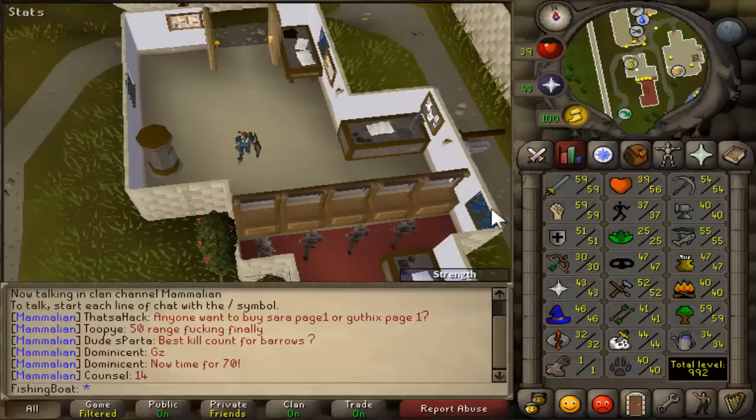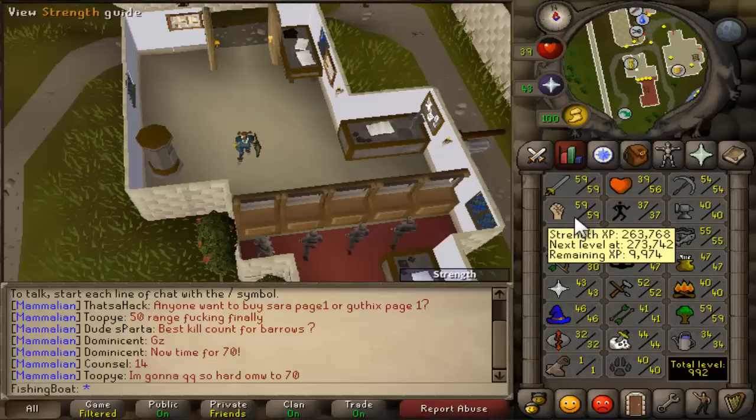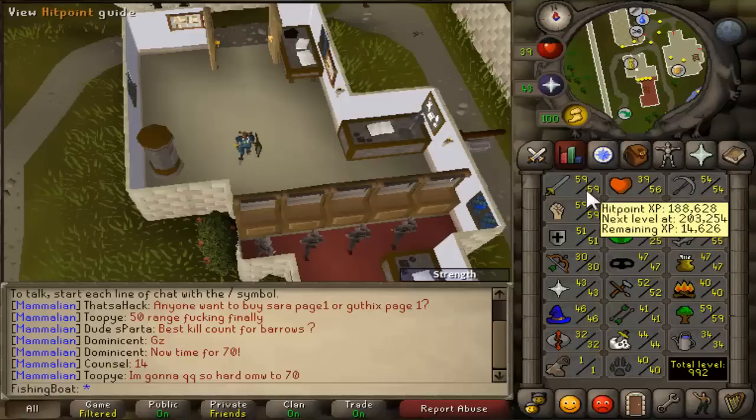I didn't know which one to get 60 first, so strength is going to be the first one to get 60, and then I'll get attack.